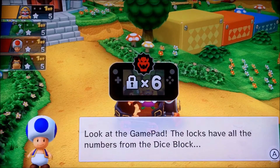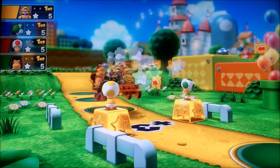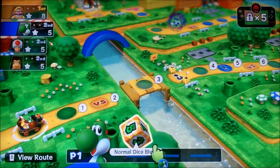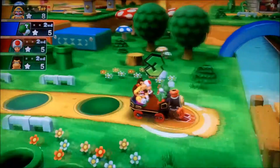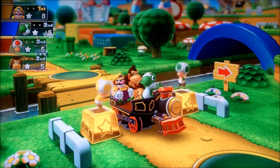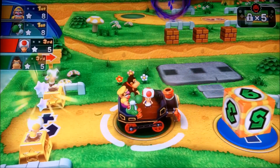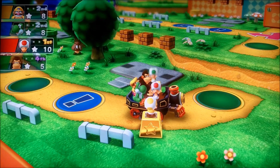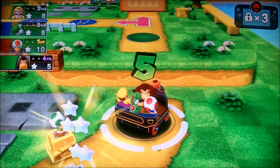I may fast forward through some parts. Now, you guys can't see this, but on the gamepad there are blocks, and the numbers can only be rolled one through six. Whenever someone rolls a number - he just rolled a four, and I just got a four too - it gets rid of that block. And if they're all released, whoever's the one to release them, it triggers a Bowser block thing. So yeah, that's pretty bad - it just went down one. There are like four numbers remaining.